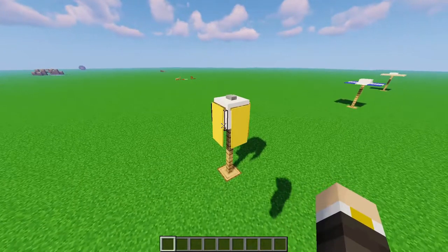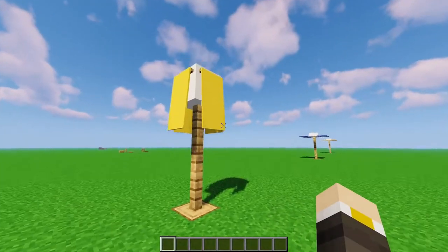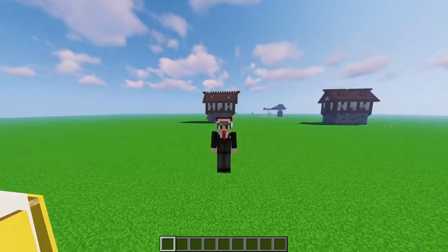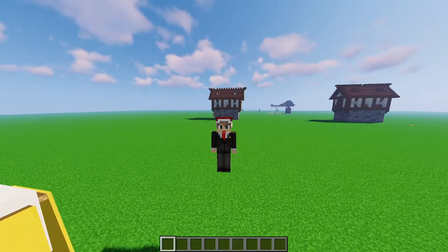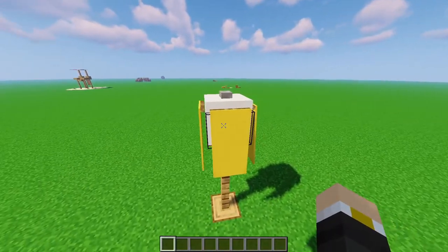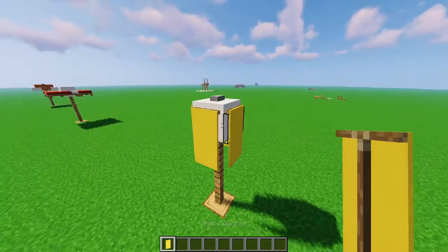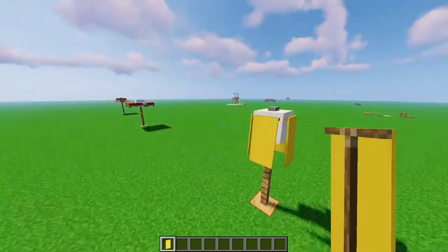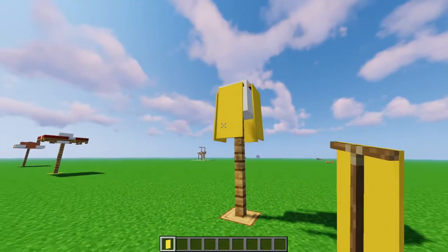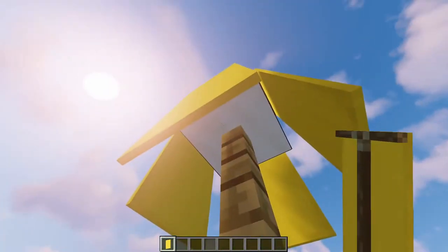At number three, we have a rather unusual umbrella design. Almost all of these umbrella designs are open, but what if you wanted some that were closed? In real life, not every single umbrella you see is currently open. So with this design, what we have done is use banners — which again, you have 16 different colors, just like the beds — and just place them like so to make it look like the umbrella is currently closed and not being used.